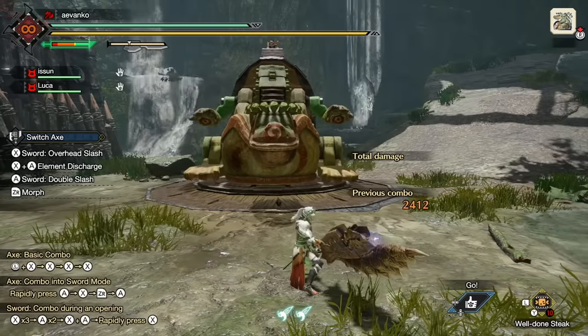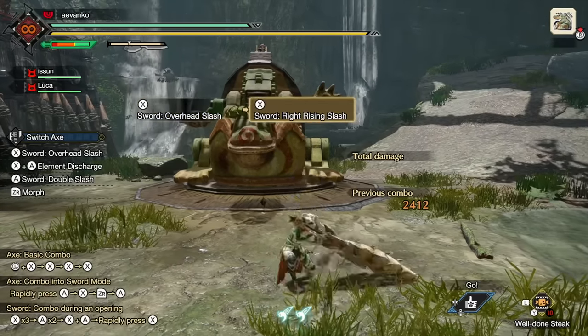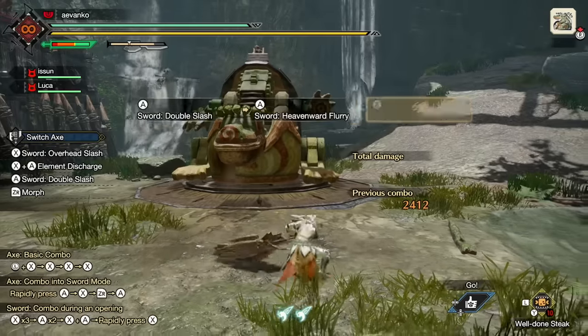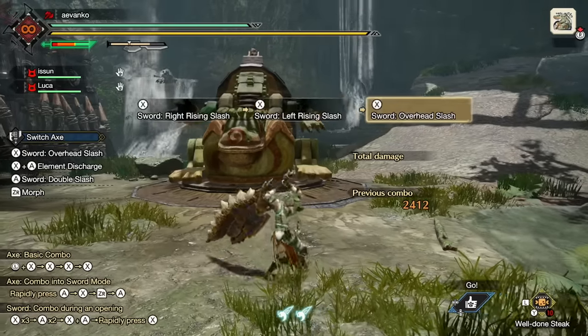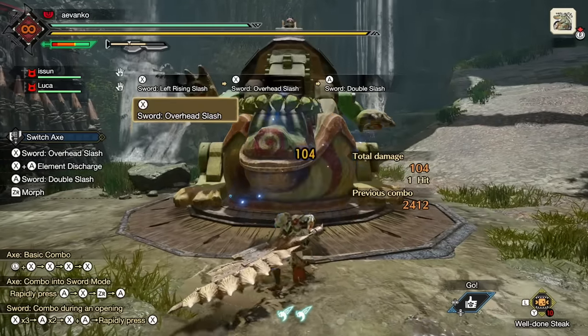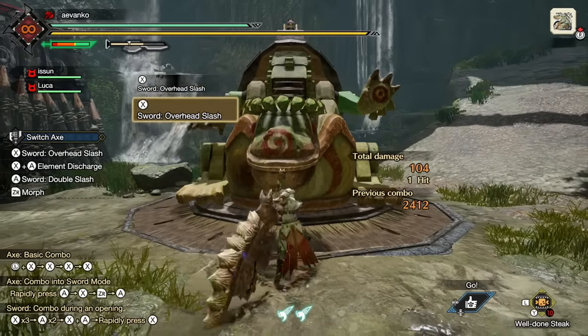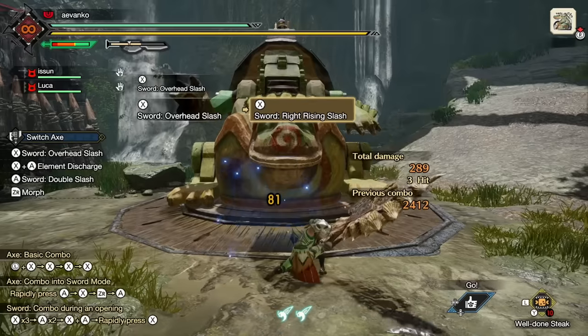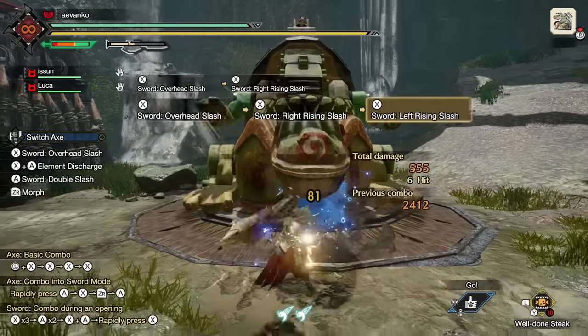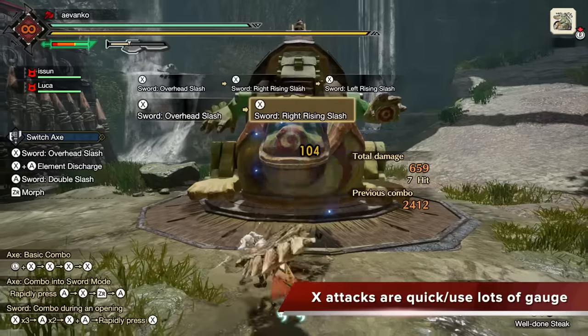Let's go over the sword mode attacks. Press X to do the overhead slash. Press X again to do the right rising slash. And press X a third time to do a left rising slash. This is just a three-hit combo that will loop as you press X.